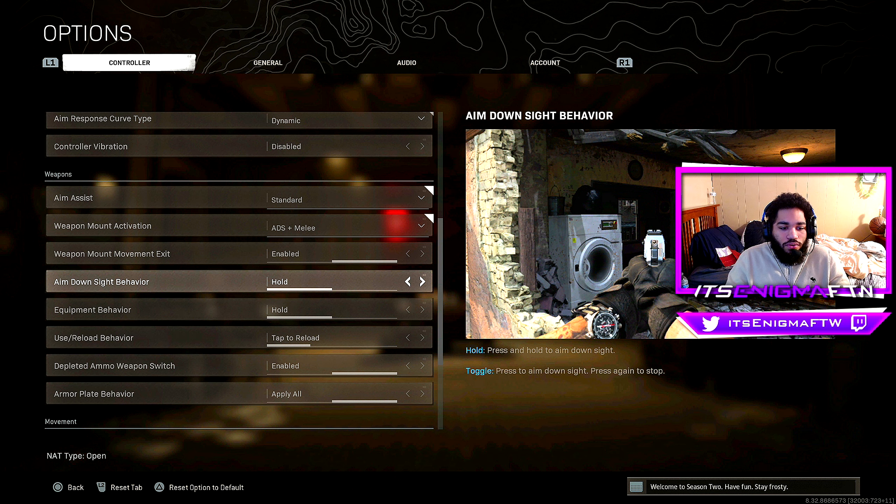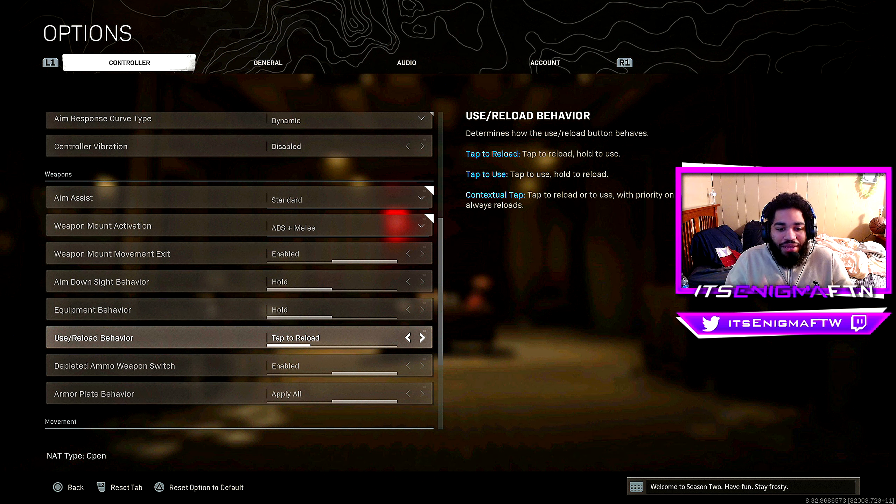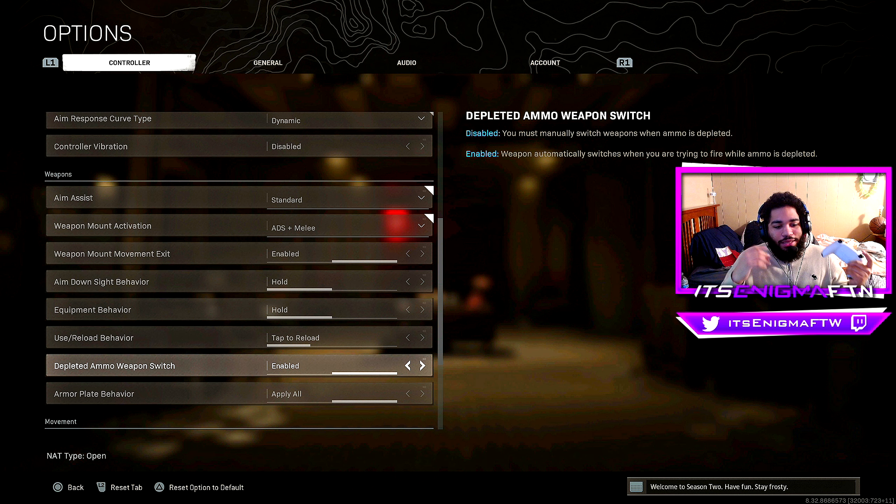ADS sight behavior I have on Default — Hold. Equipment behavior I have on Hold as well. For use and reload behavior I have it on Tap to Reload, though Contextual Tap is also a great option for Warzone. Contextual Tap helps you loot much quicker — it takes me several seconds to loot on Tap to Reload, but with Contextual Tap you can loot someone in about 0.5 seconds. It's extremely quick.